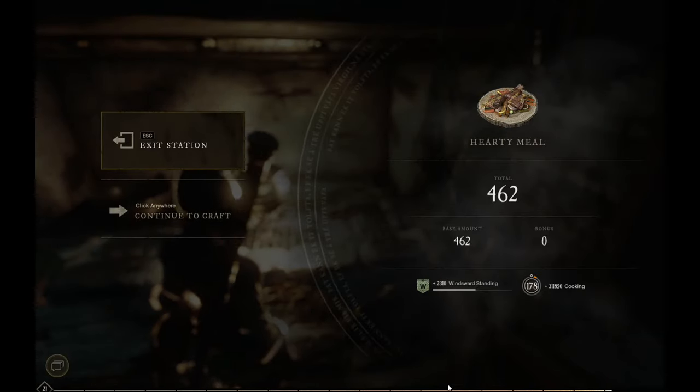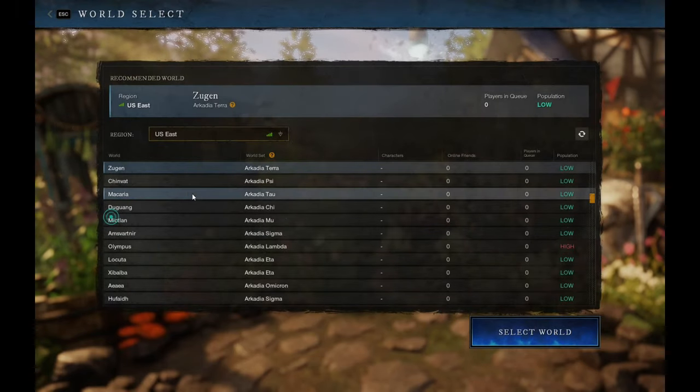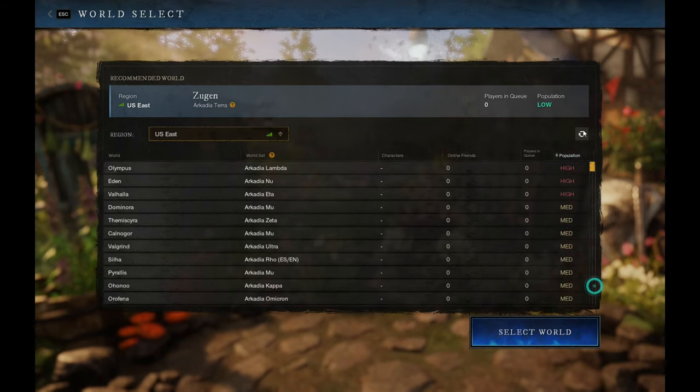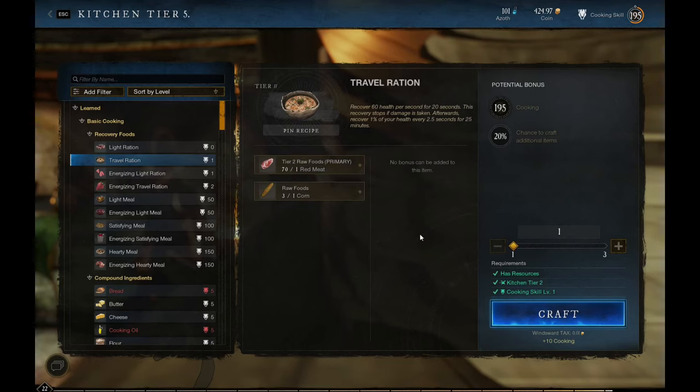26,000 XP! Welcome to the New World Beginner's Guide. Today we're going to see an easy way to make 60k XP. In the first section I'm going to explain exactly how it works, and in the second section you're going to see me implement it so you can see that literally anybody can do it.